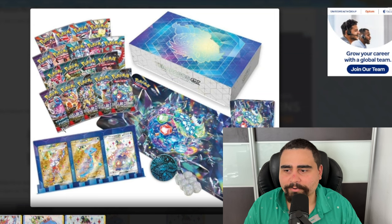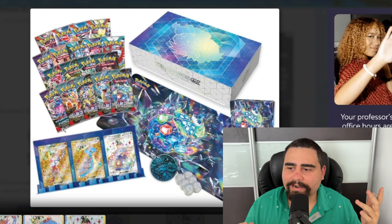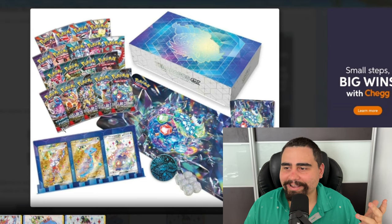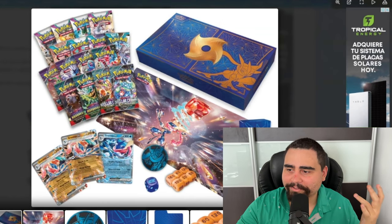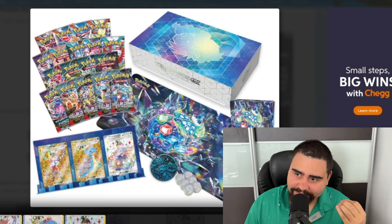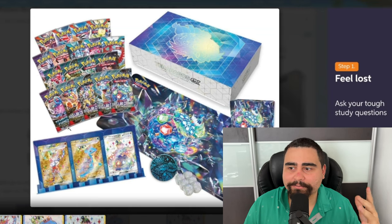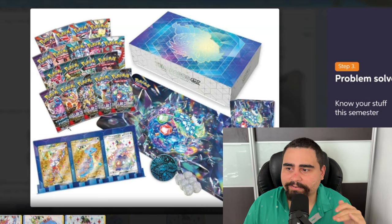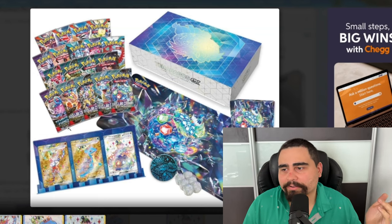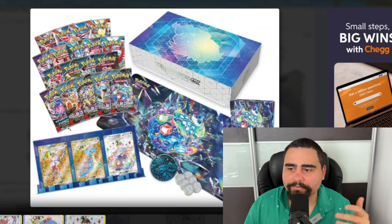Those promos probably aren't going to go for that much since they're not SIRs, but I still like this more than the Greninja UPC. The Greninja is just sad with three regular EX promo cards. With the Terrapagos we're actually getting something unique that we haven't even gotten in Japan. The playmat is even more gorgeous, and the pack selection is better — one more Twilight Masquerade pack with the highest-valued card in all Scarlet and Violet, plus four Stellar Crown packs compared to three. Still, I would not pay MSRP for this product.